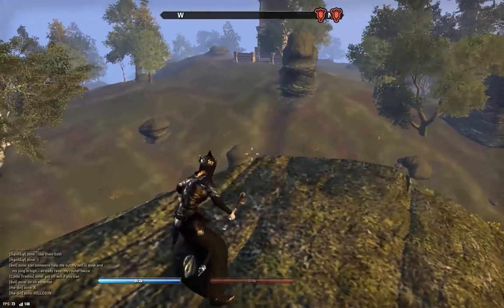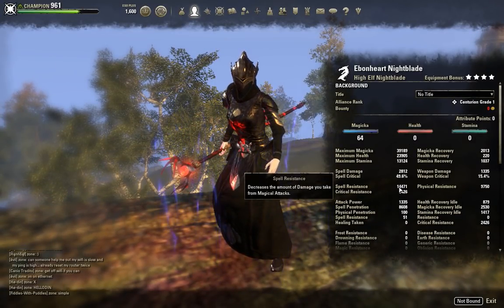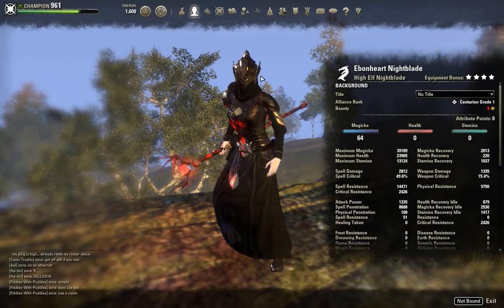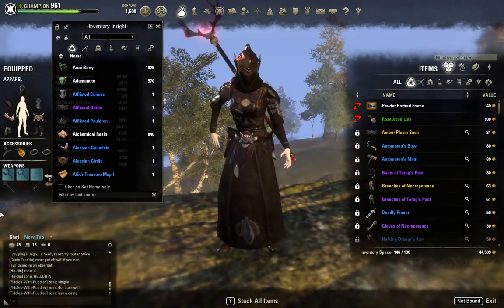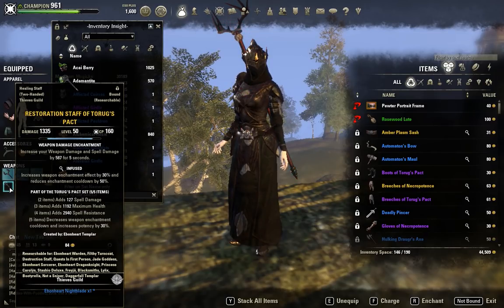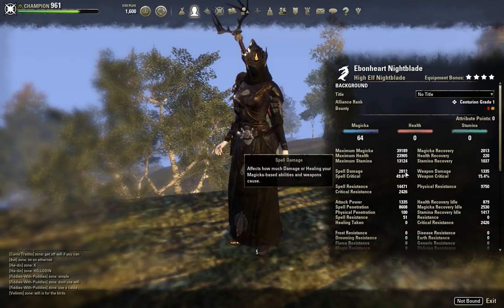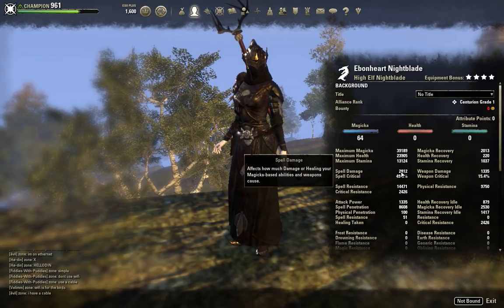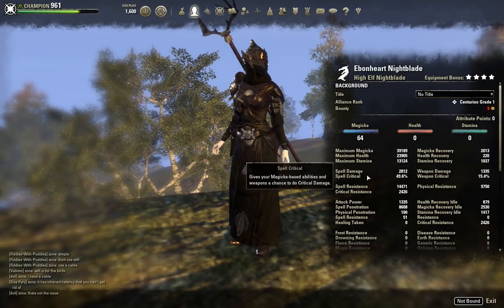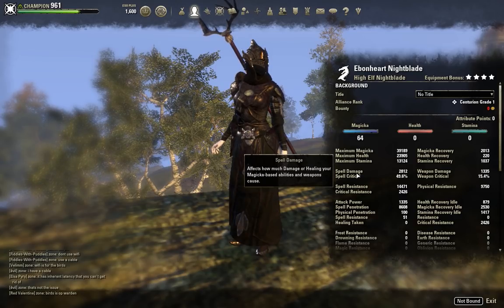Starting on our Destro Staff, buffed up so you can see everything minus our Enchant buff off of our Resto Staff. We've got 39k Max Magicka on this build, 2,800 spell damage. This is not including the 800 that we get off our Restoration Staff, so we go up to 3,600 spell damage with 39,000 Max Magicka. This build hits really hard, and a big part of that is the Torax-packed that we're wearing, which has pretty strong offensive stats that Torax makes even more powerful.